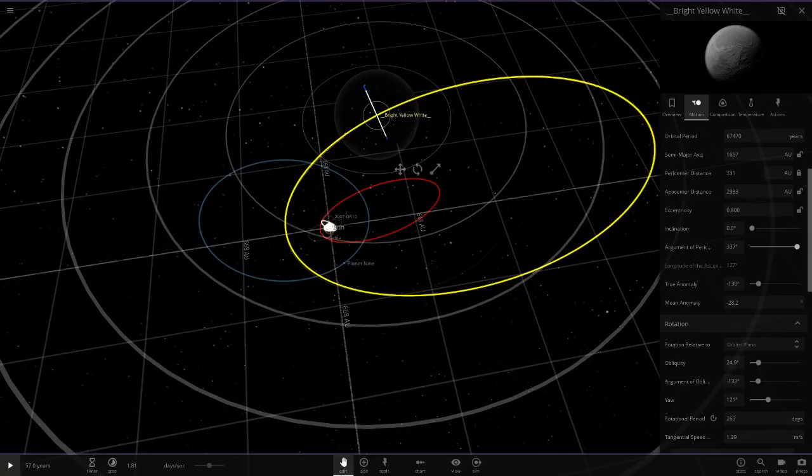There we go — I can move it. I'm really going to try and get it as close to the image as possible. It cuts into Neptune and then goes out again.